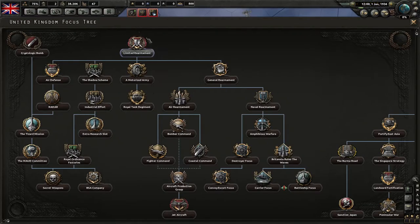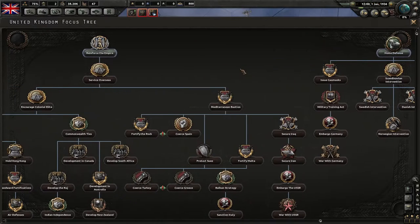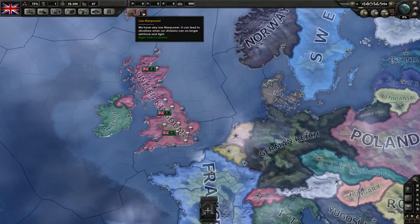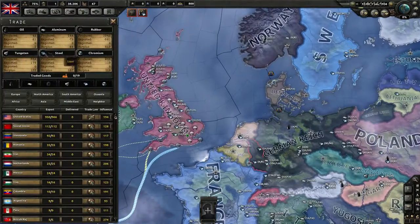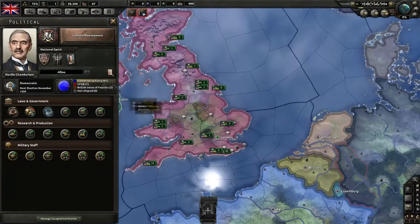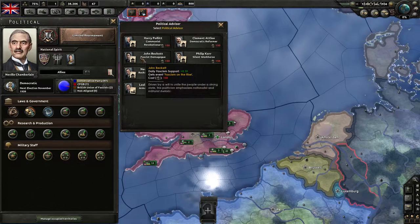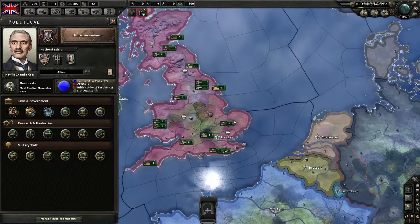As for ideology, there's no way for the British to change their thinking through the focus tree. So we'll focus on limited rearrangement and go down that path to take everything we can. We have very bad manpower, but that's okay. We're also lacking oil, so we'll start trading for some with the Americans. We'll be waiting to get a fascist demagogue — this guy, John Beckett — and hopefully move quickly through popularity to get fascists into power.